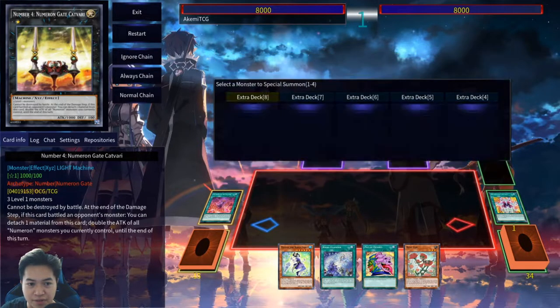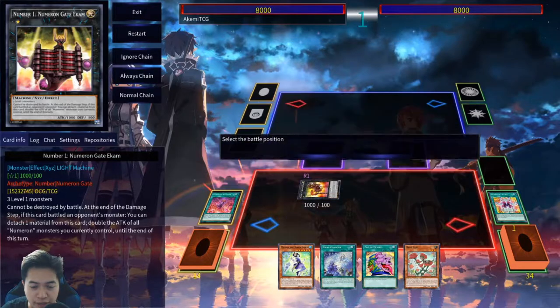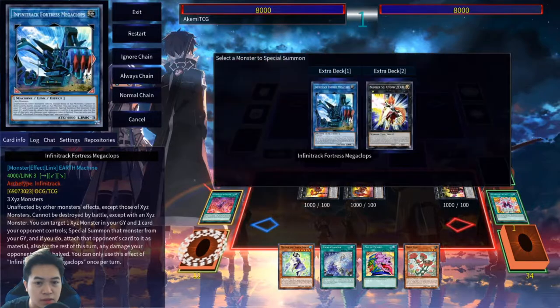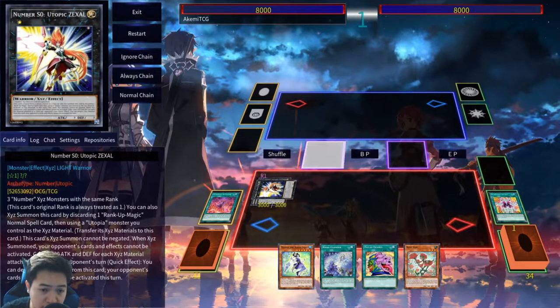You summon 1, 2, and 3 — you don't summon 4 because you don't want to get any Beard. If you're wondering why I don't summon stuff in the extra monster zone — some decks run Gizmek Taku, and I also play against a plethora of Machknight players, so unless I desperately need to use the extra monster zone, I won't.